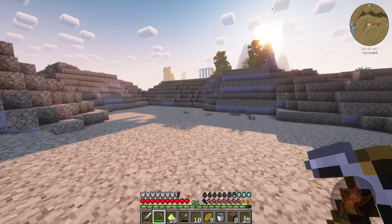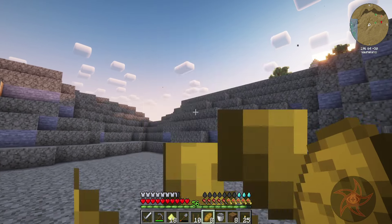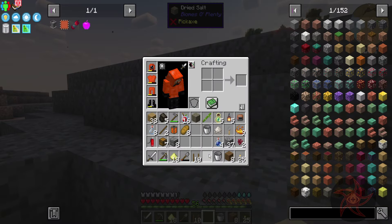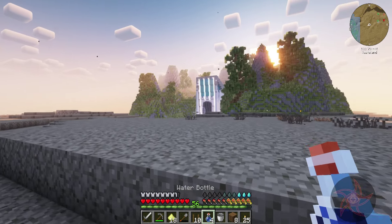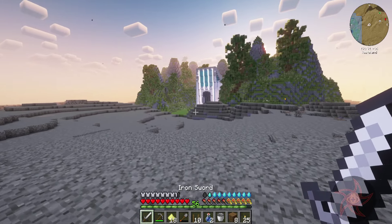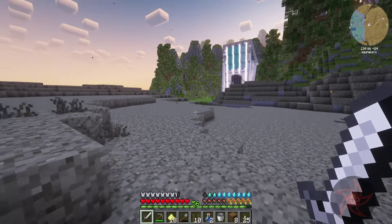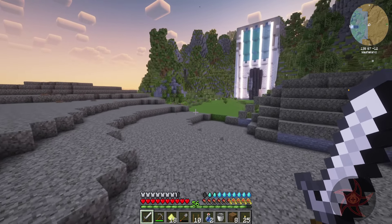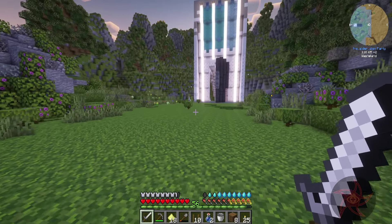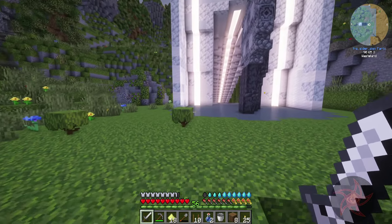The sun is starting to set. I could probably fix the lighting if I changed the sun angle. I can't run because I'm thirsty. I did go ahead and make an Iron Sword, because it'll last longer. Stone Swords do about 0.5 less damage than an Iron Sword, but Iron Swords have like twice the durability.